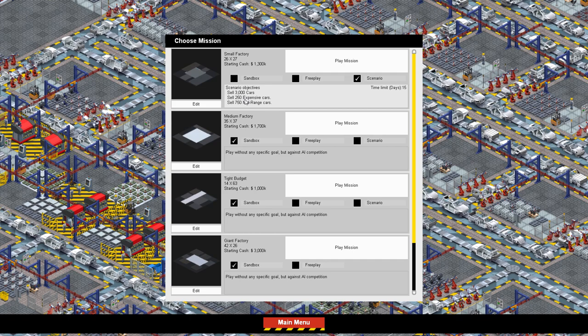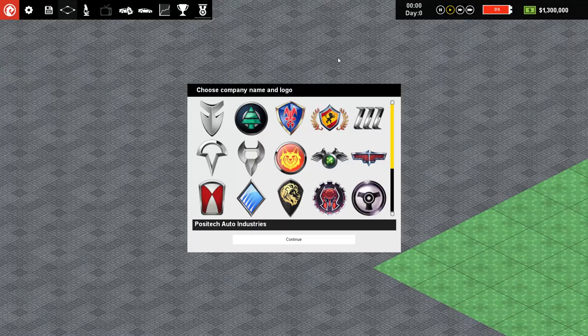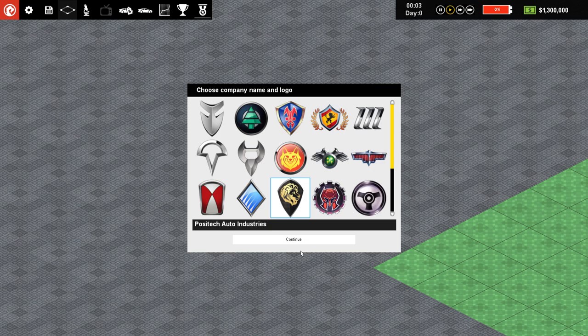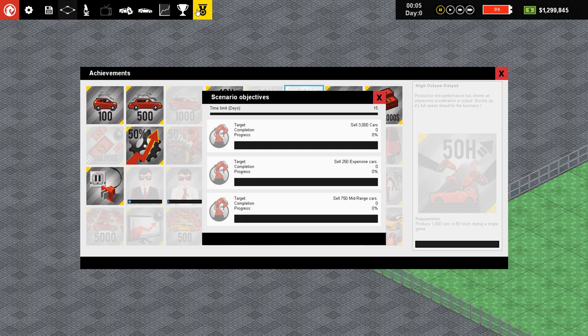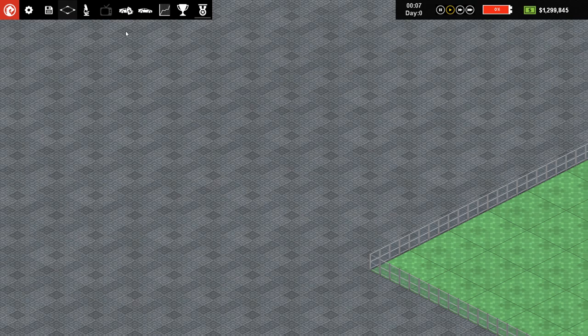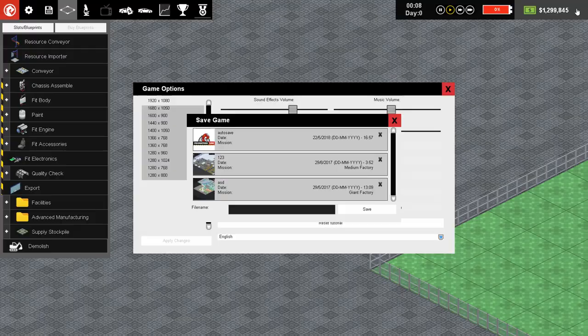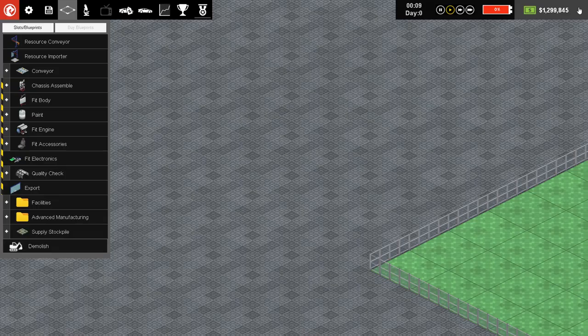The scenario is 3,000 cars sold — 250 expensive cars and 750 mid-range cars. We've got 15 game days to do this, so we're going to jump right in and find ourselves a logo. We'll go with Lion. We tried to change the company name but it doesn't seem possible, so it's going to be a randomly named company. Doesn't really matter that much — not yet, anyways.